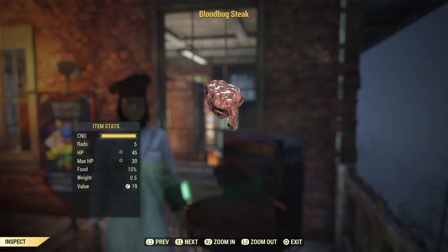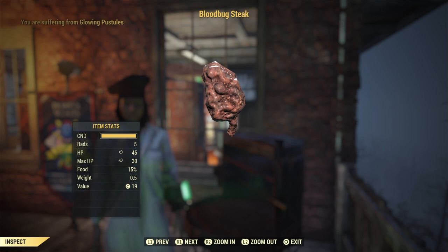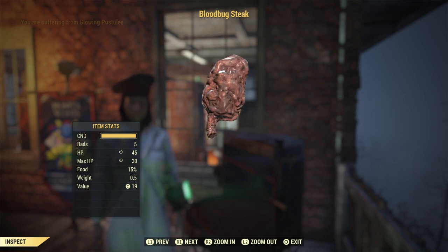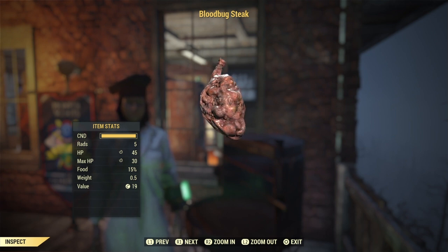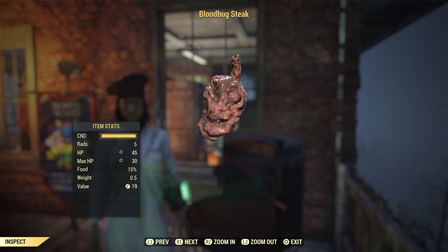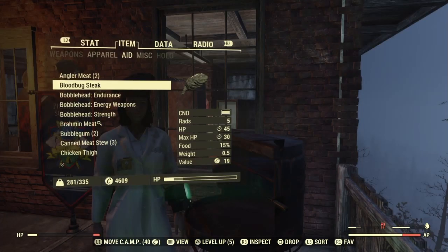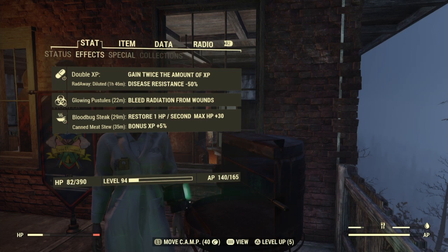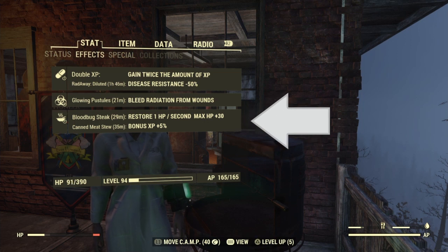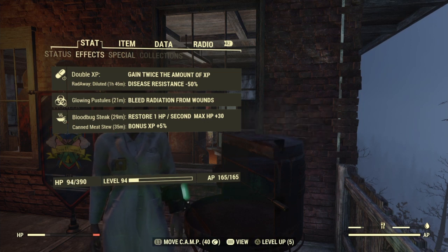And this is what it looks like. Yes, I know the things we eat in this game. The blood bug steak is giving me restore 1 HP per second, max HP plus 30, which is pretty good because I need it. Alright, let's go to the next meal.